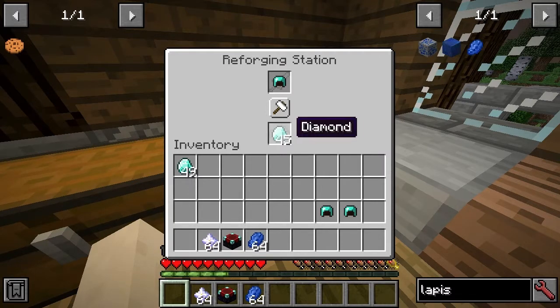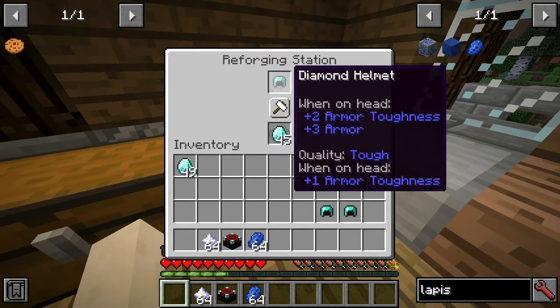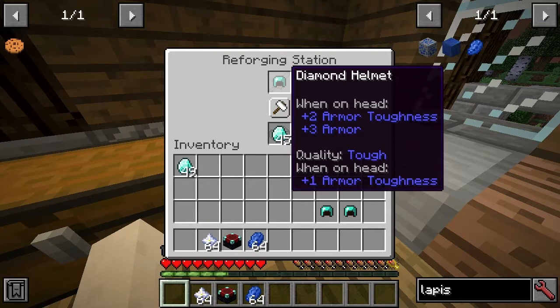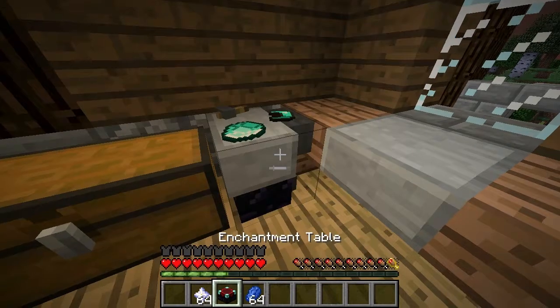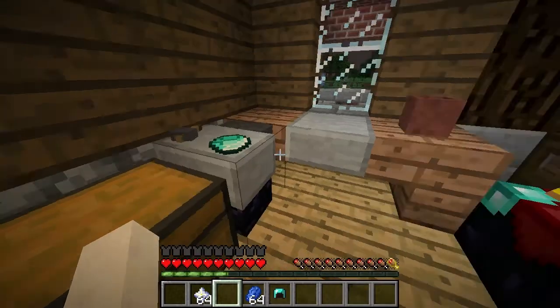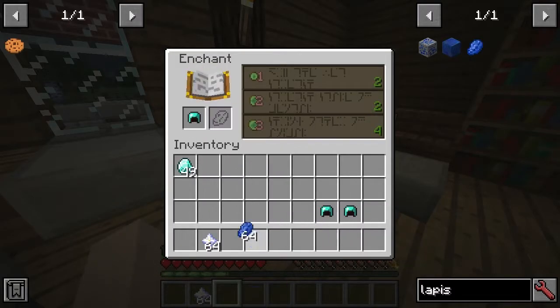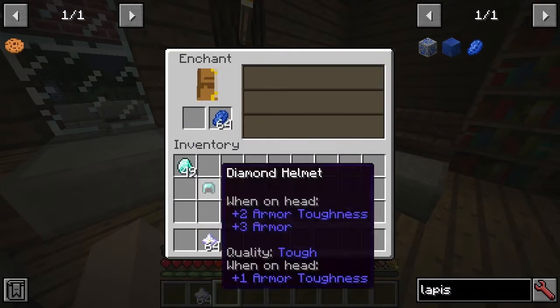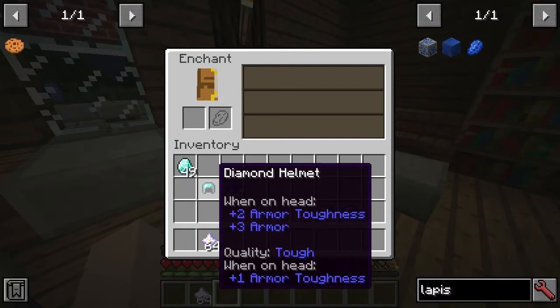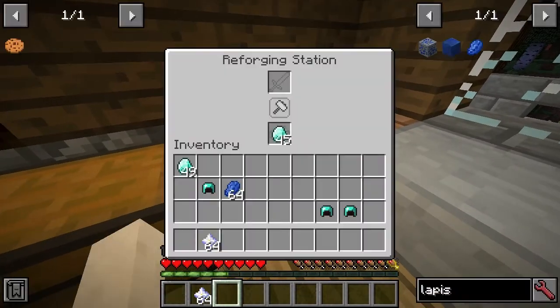Each item, you have to repair it with the material that it's made out of. But keep in mind, this is not an anvil — it's not going to repair the actual item. If this helmet is massively damaged, when you put a diamond in, all it will do is change the quality; it won't actually repair the item. Also, even if you've already enchanted the item, you can enchant it first and then put an enchanted item in the reforging station and you'll still be able to change the quality.